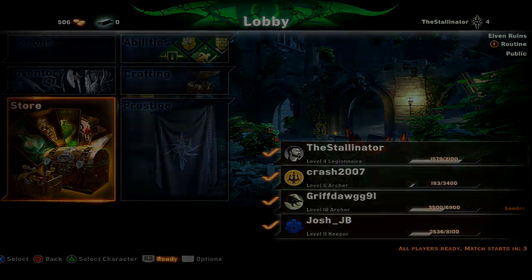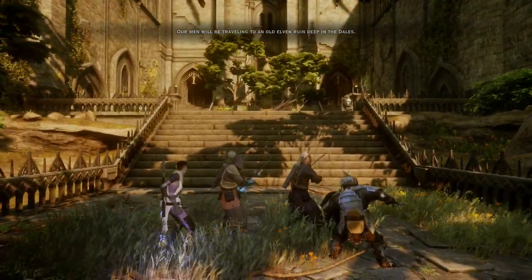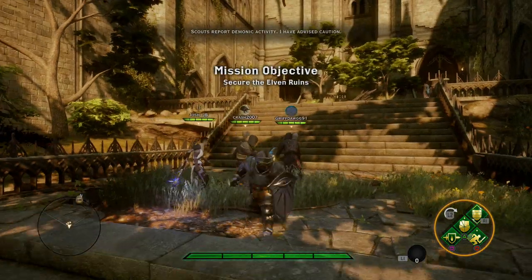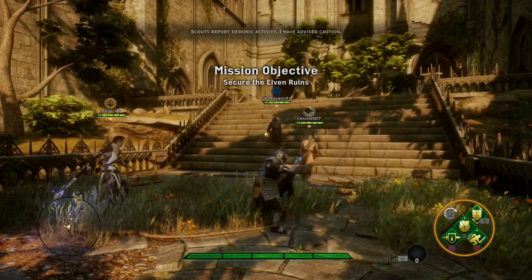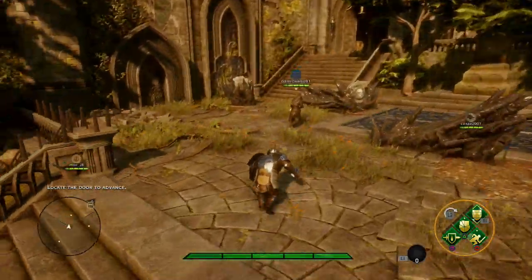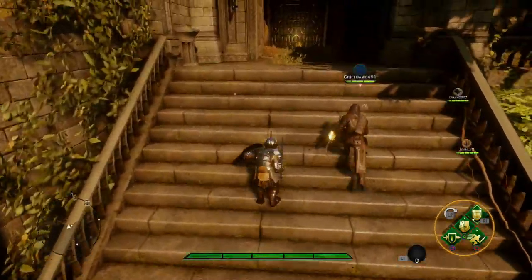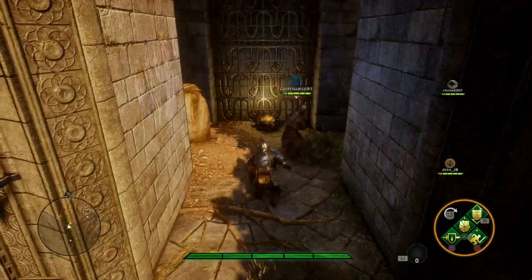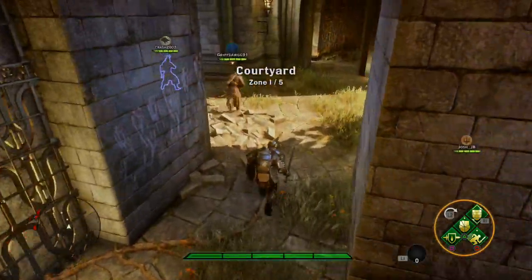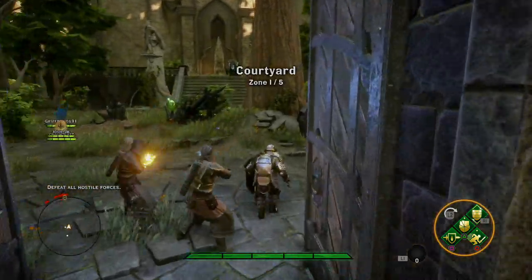Our men will be travelling to an old Elven ruin, deep in the Dales. Scouts report demonic activity. I have advised caution. So I think I'm actually a Dwarf — I was just given this class as soon as I went on. I was thinking I was a warrior because I chose Warrior on the campaign, but I didn't choose Dwarf — I chose Human.